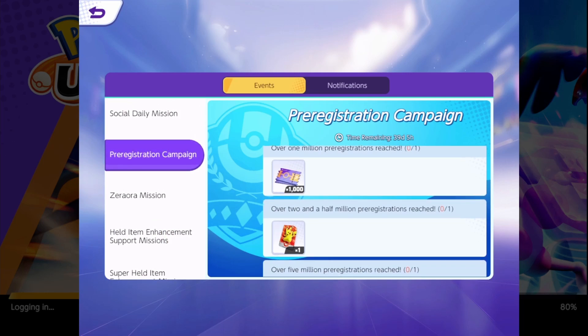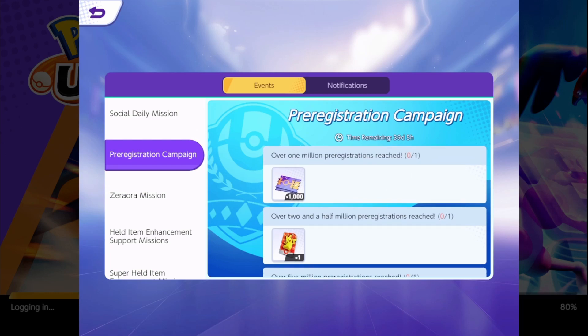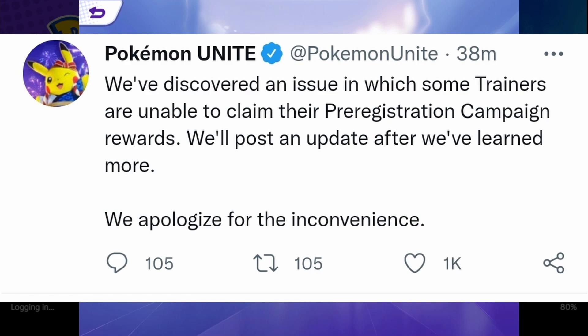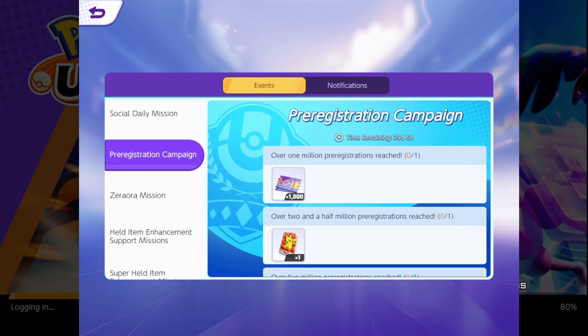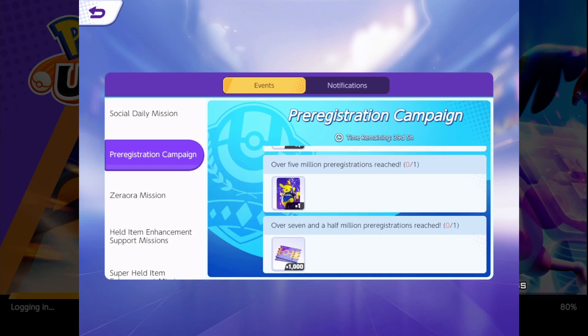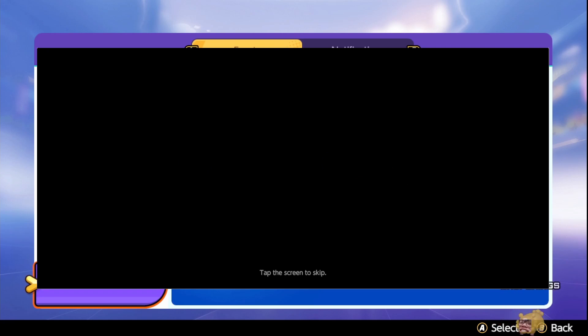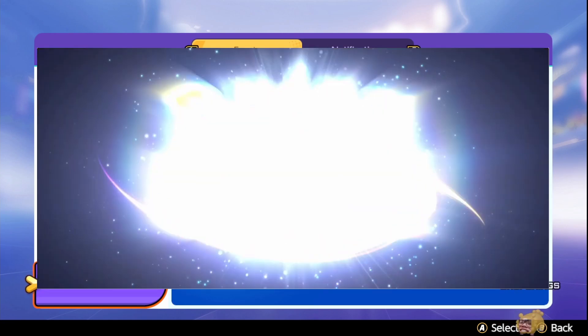Here it is — over 1 million pre-registrations reached. Now, some people including myself on this account have a bug. Don't worry, I'm sure they'll fix it very soon. You'll notice that for some people this is not yet claimable — the 1000 tickets, Pikachu, and its skin. Hopefully they'll fix it soon.